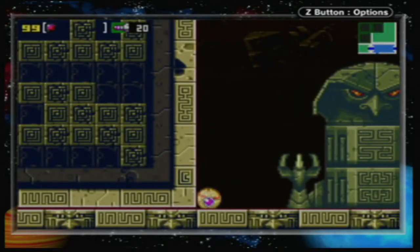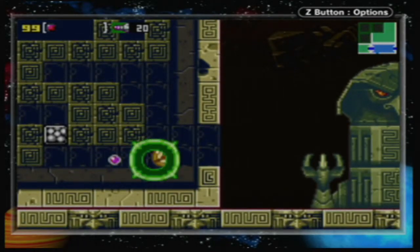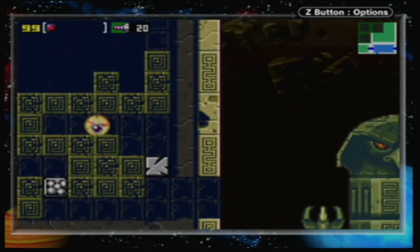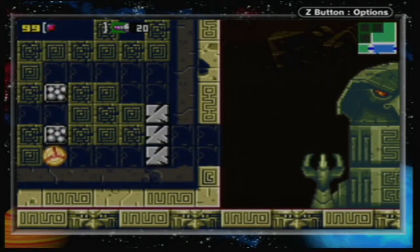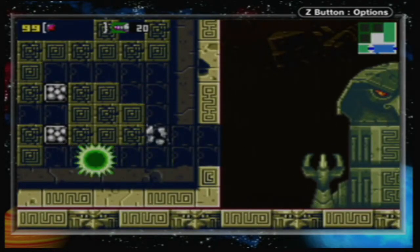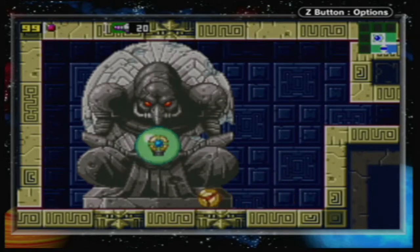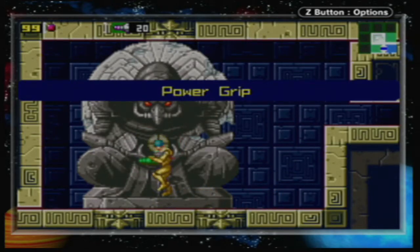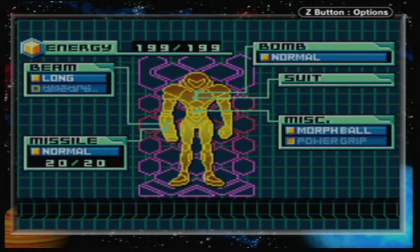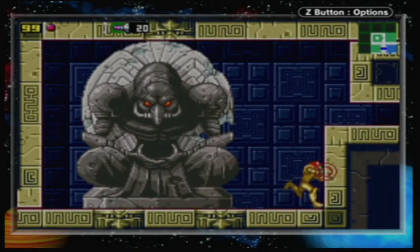That thing looks like it's handing over something — it's giving you that glare like 'you know what you owe me.' You don't need to use the bomb on those. What do you mean? Oh right. What is this? Power Grip! Power Grip — grab and hang from ledges and corners. Thank you, Chozo statue number seven.